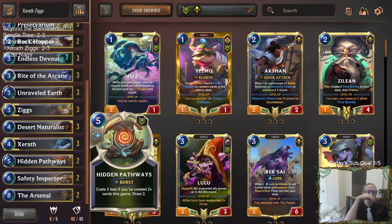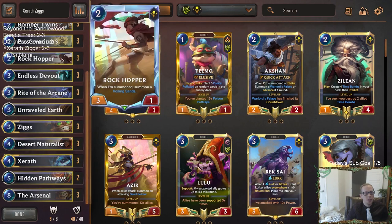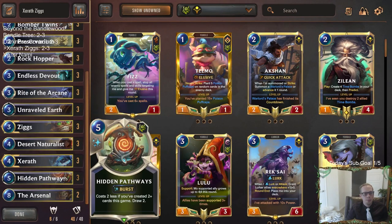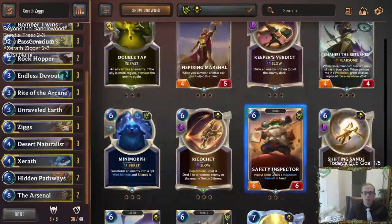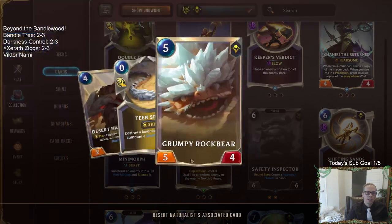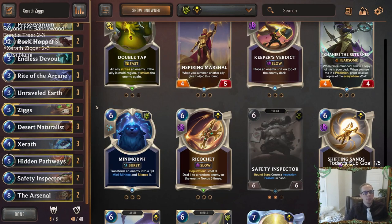I don't know about the Safety Inspector - it looks pretty cool but it's really expensive and kind of difficult to pull off. I could see just not worrying about Safety Inspector, playing another Arsenal and another Rockhopper instead. Just having Arsenal as my big thing at the top end and not having that other 6 mana card. Or another Hidden Pathways - that's another option. So those are some different options if Safety Inspector isn't pulling its weight. I think I need to be a little more aggressive with the Naturalist making 5-4s - I started doing that in the last two games and things went better. I think this deck could definitely be a regular part of the metagame.